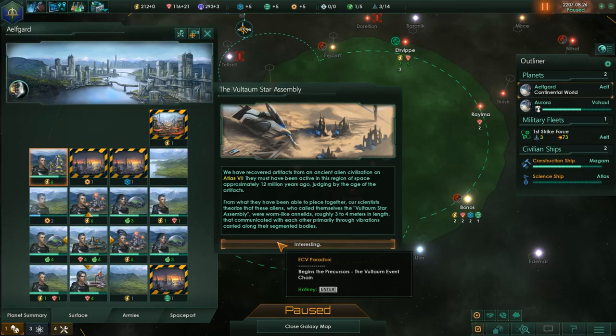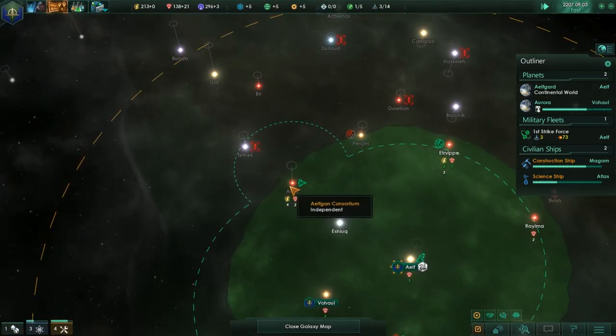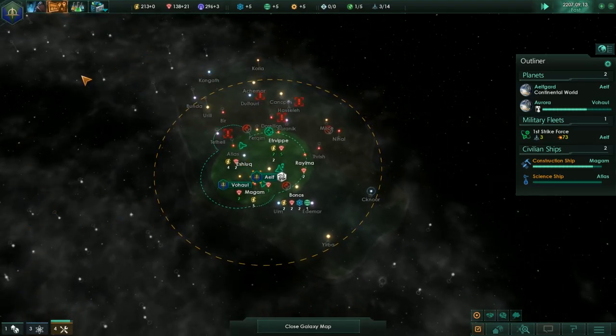From an ancient alien civilization on Atlas 6 — they must have been active in the region of space approximately 12 million years ago. This is the Voltam Star Assembly. Our scientists theorize that these aliens, who call themselves the Voltam Star Assembly, were worm-like annelids roughly three to four meters in length that communicated with each other primarily through vibrations carried along their segmented bodies. Situation log updated — that will begin the precursor chain. We found one here, so the rest are likely strewn out around this region of space.